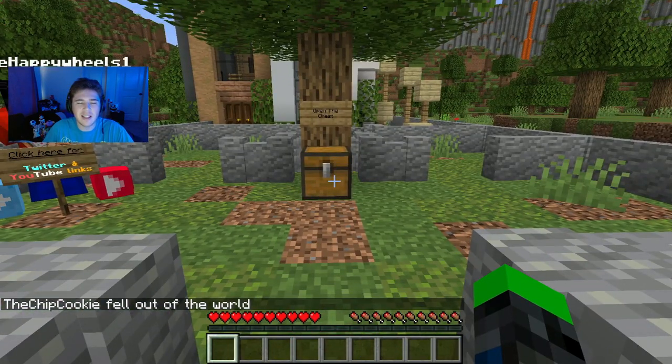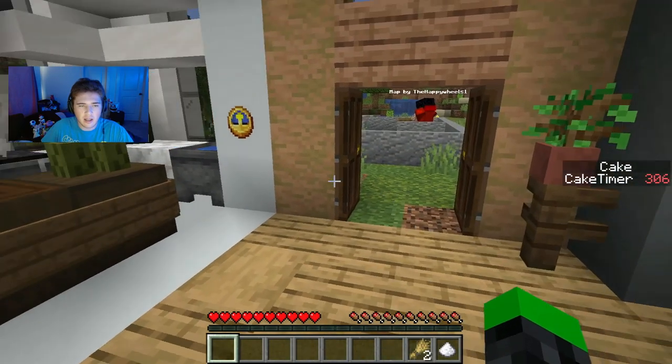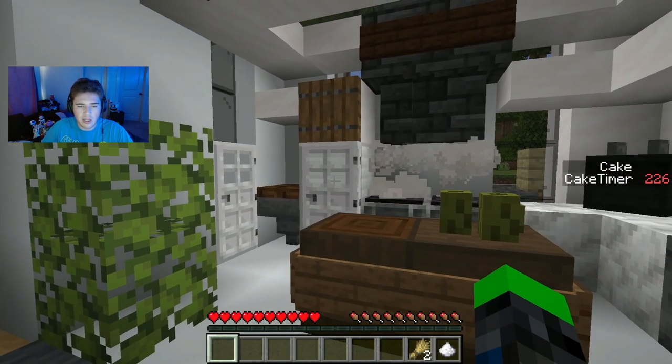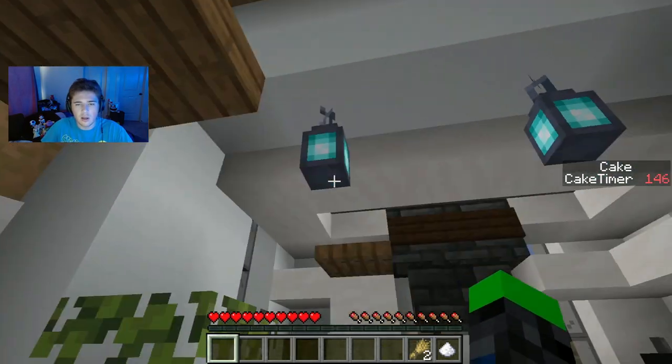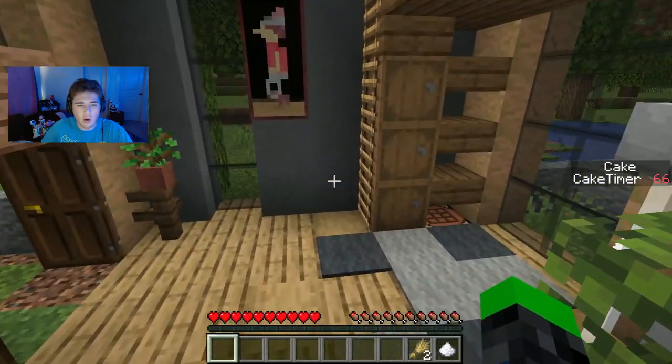Oh no, it must be in the last one. Lots of gold armor — I'm going to take that just in case, although I don't know that I'll be able to actually complete it this time. Got that. The egg. We need one more wheat, don't we? Where could it be?